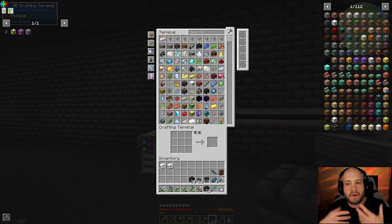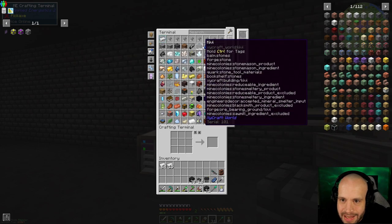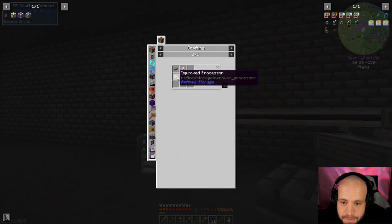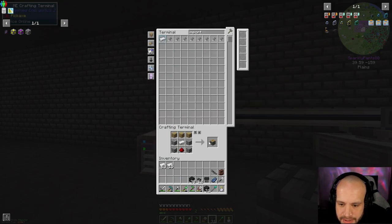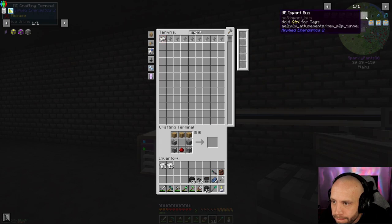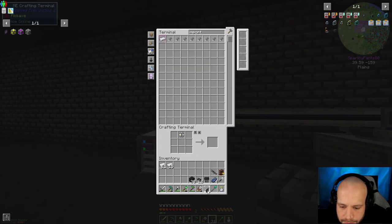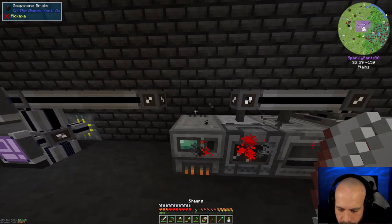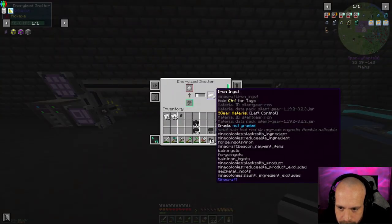You've got to think about it with the system in mind, not the machine. An export is export from the system into the machine — so I need an import bus, not an export bus. I was always going to make that mistake at least once. I need to make a sticky piston and craft the ME import bus. I'll break the line for a minute, stick it on there, then put the cable back.